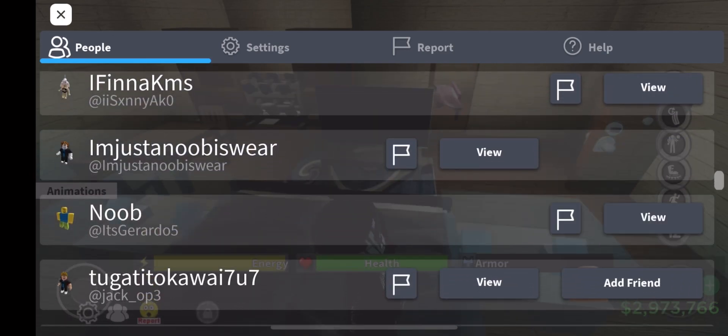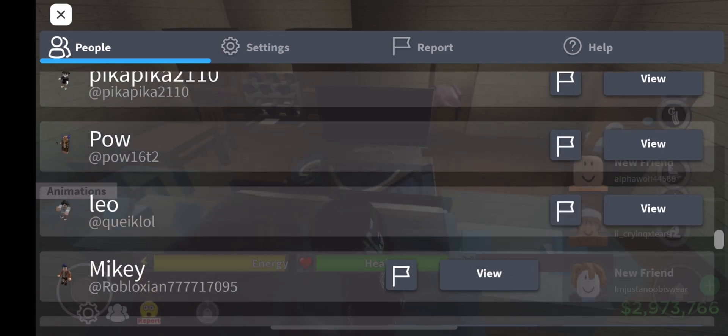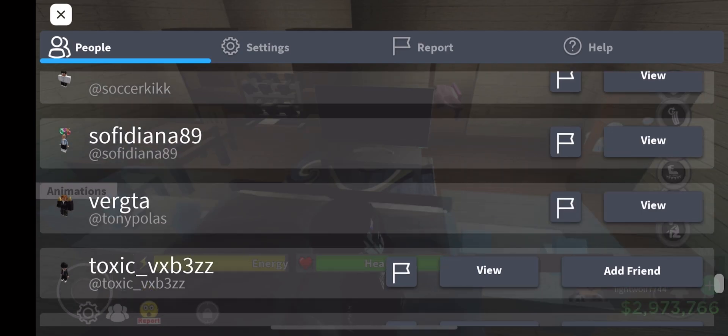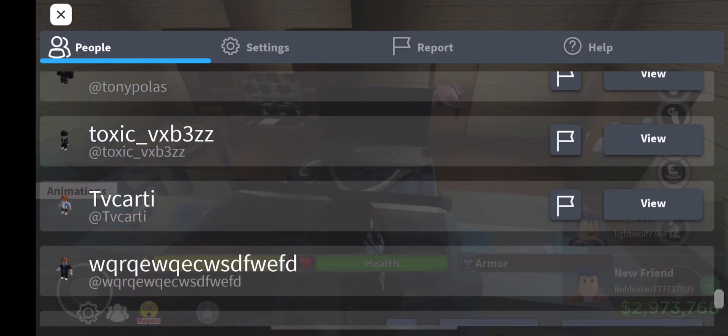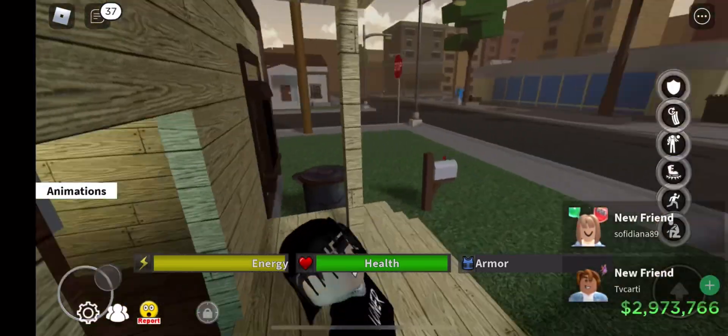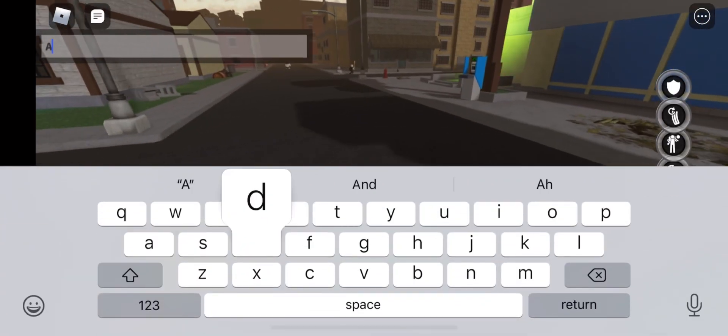This gives you access to VIP servers so you can grind on them instead of doing it in the public game, because mostly in-game the ATMs or bank is already being robbed. So when you add these people you get access to their VIP servers and you can do whatever you need. Just added all these random people — hopefully they got VIP servers.